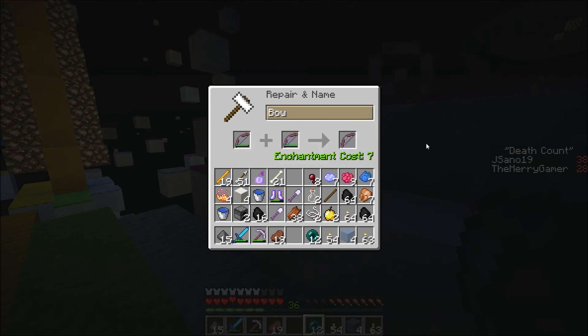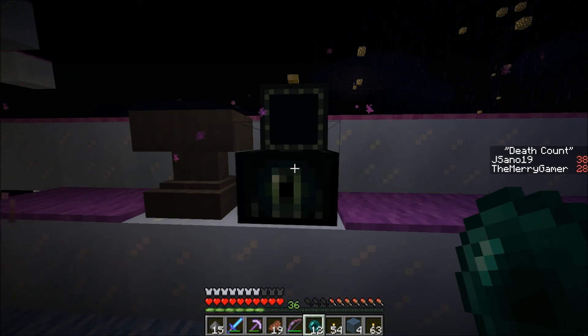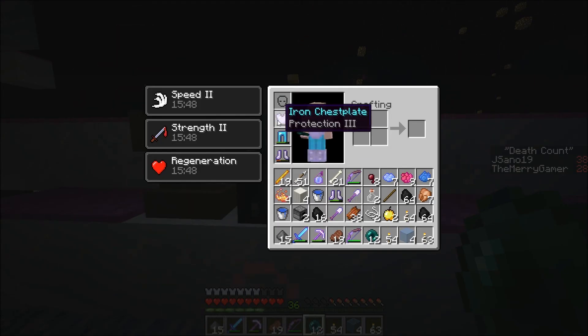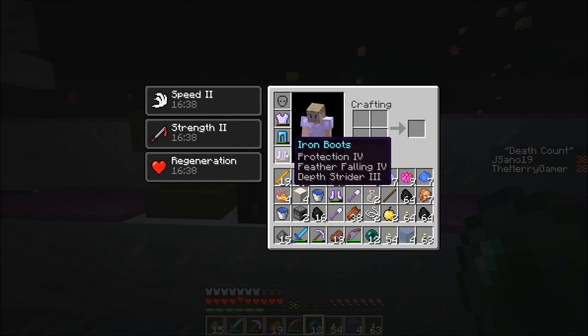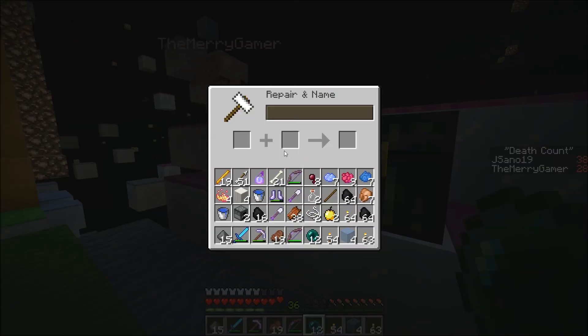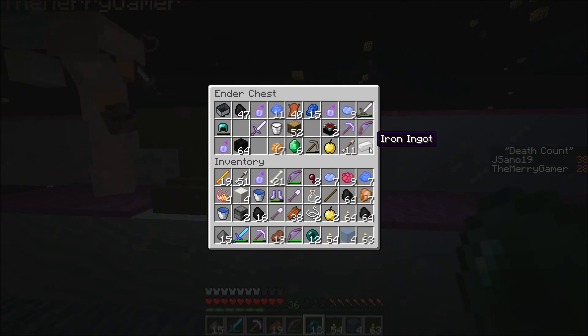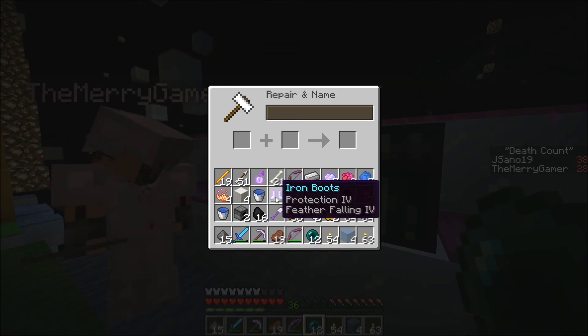It'll always end up going in between the two powers. I need to repair my armor. I've got two pairs of diamond boots now, and I got diamond chest plate as well. That's not too bad. I'll do a little repair job with my armor as well.